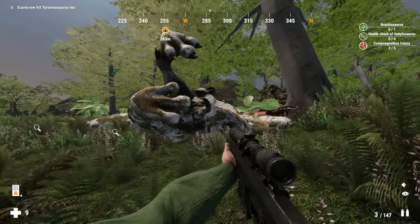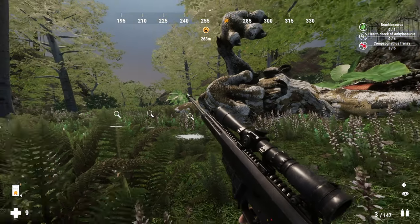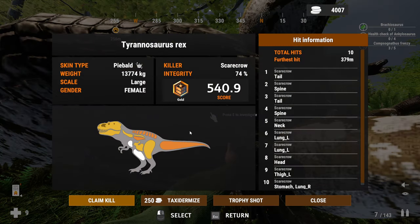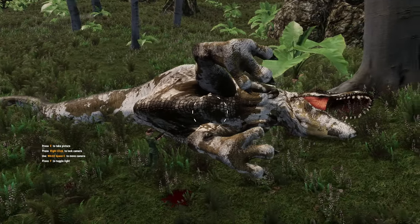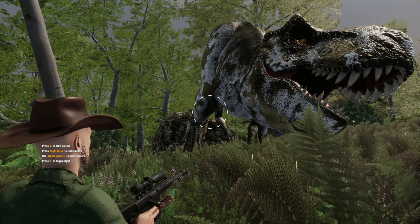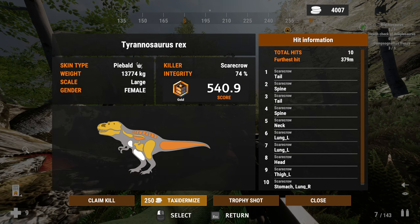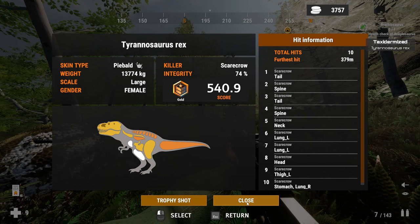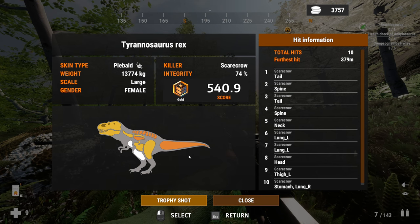Oh my gosh! Oh my gosh! Holy — I'm alive somehow! Let's go, we're twinners. Yeah, it's a piebald! Trophy shot, boom! Holy crap, look at him! The position he died in is wild. Screenshot taken and taxidermized. That might be the coolest thing I've ever killed in this game. That is insanity.